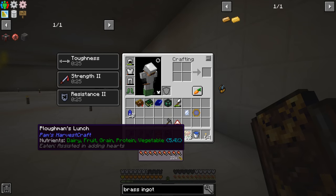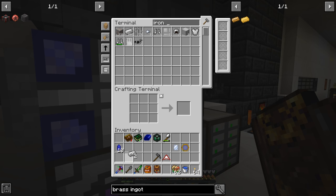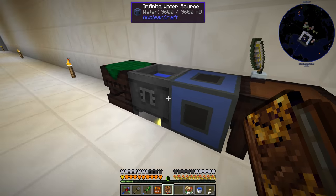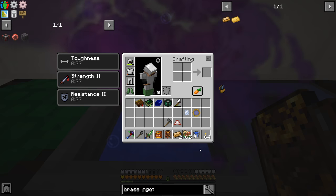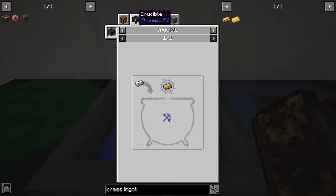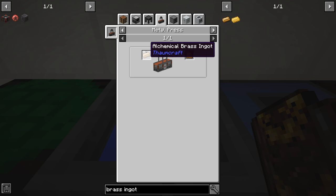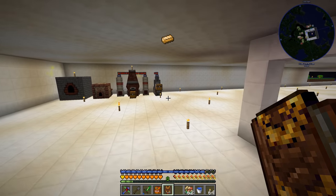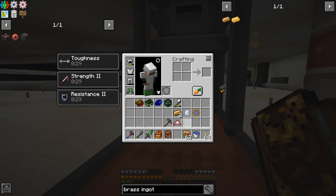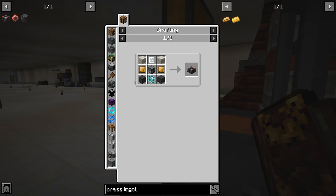We need two iron ingots. It's five Instrumentum and one iron ingot - and there we go, two alchemical brass ingots. Getting back to this - we can do it this way. Brass plate - that's what we want. Quest complete for alchemical brass! We throw those two right there and now we have our brass plates.